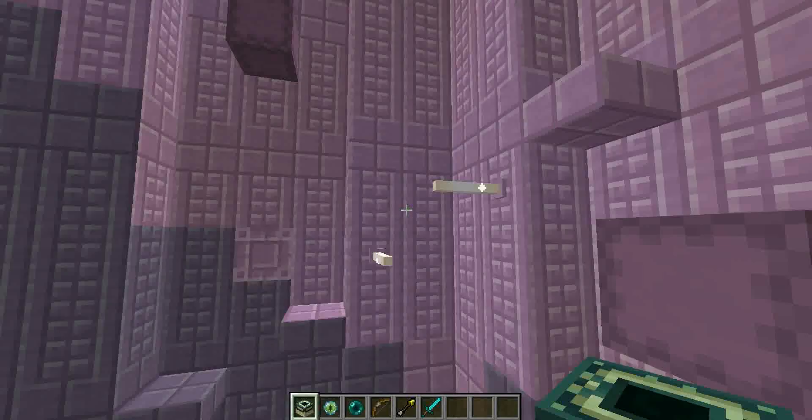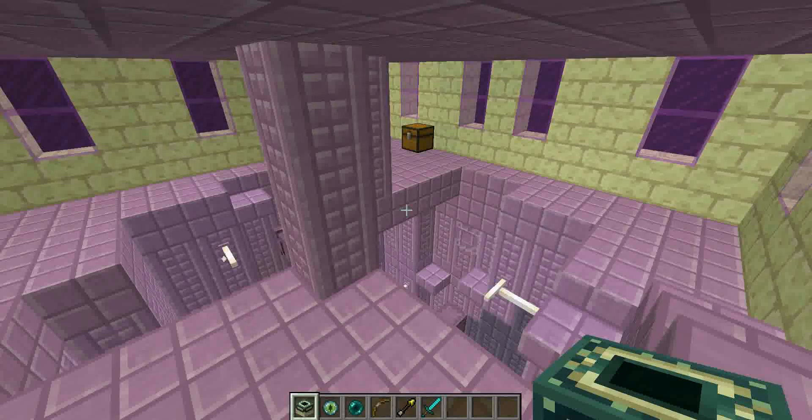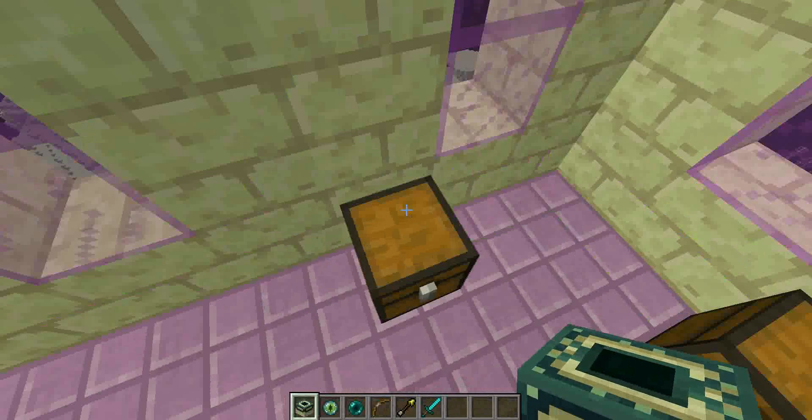I'm going to go inside. You should be able to get a piece of paper — there's another one here. There are random chests in these things.